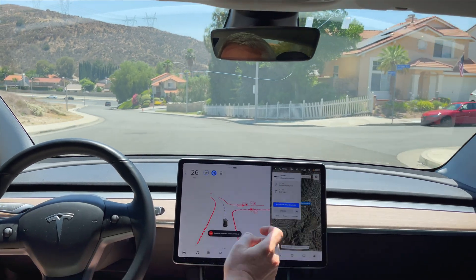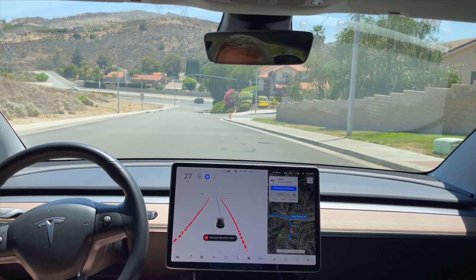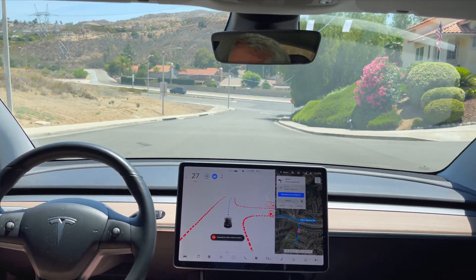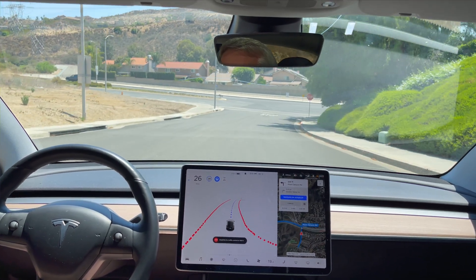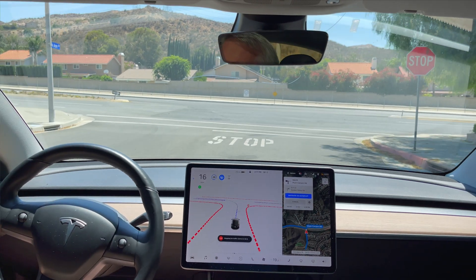It's been some time since I tried this one — test loop 2 with a couple of uncontrolled left turns. Still running the FSD beta version 8.2.